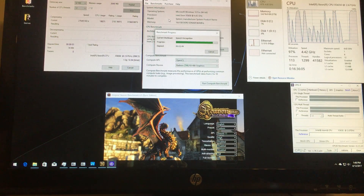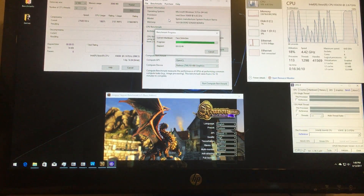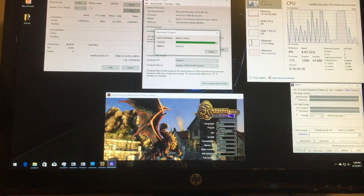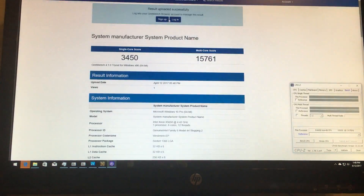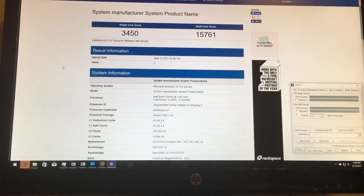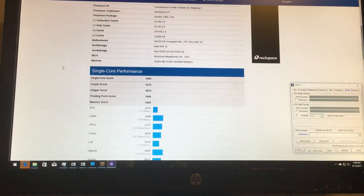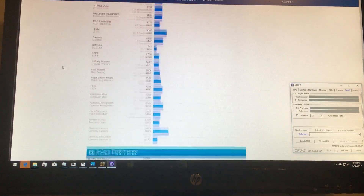Hopefully you can see everything okay — if not I can redo it or screenshot or whatever. I'm thinking about putting another RX 480 in it, it's starting to get out of hand, just to do it and see what it does. So there's a 3450 single-core score and 15761 multi-core score. Here's the single-core performance — just pause it if you see something you want to check out.